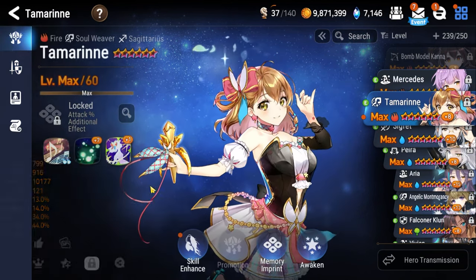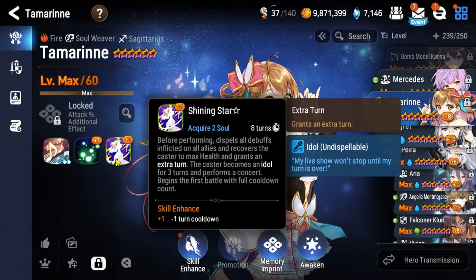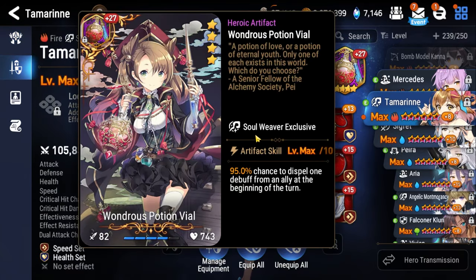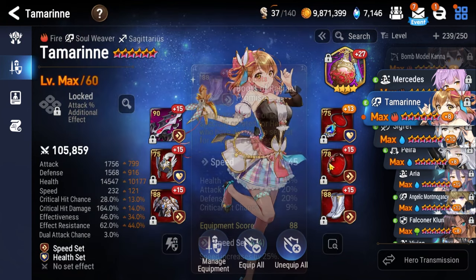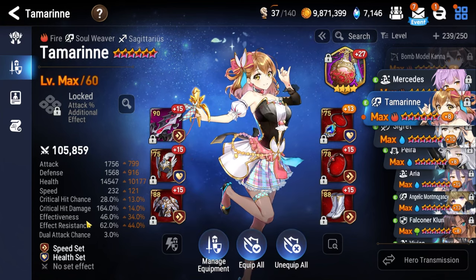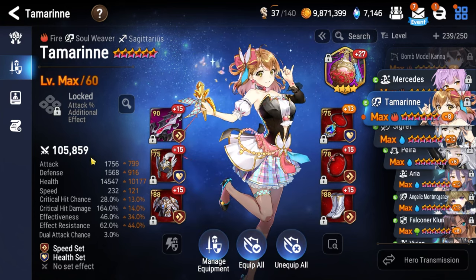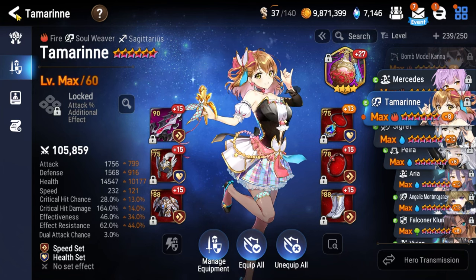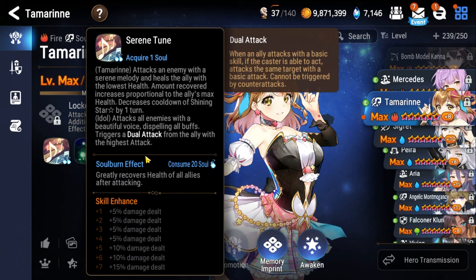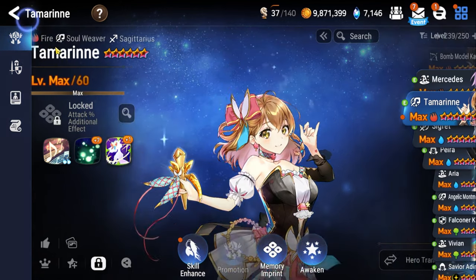Next is Tamarinne as our healer — the best PvE healer in the entire game. Make sure you have your skills leveled up on Song of the Forest and Shining Star appropriately. Wondrous Potion Vial helps deal with blind on the first floor as well as other debuffs throughout the fight. Speed on the boots, health percentage on the ring, health percentage on the necklace. Ideally having some effectiveness, 60 to 65 plus would be great, because her S1 in idle form is also a way to remove buffs.